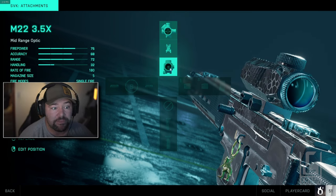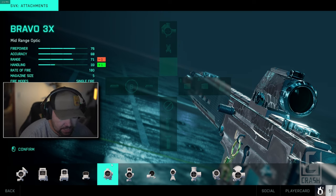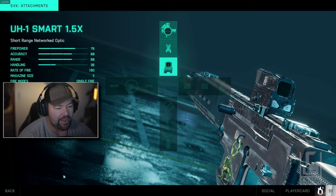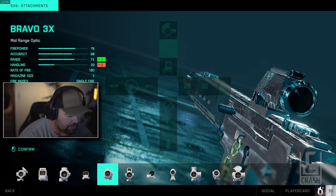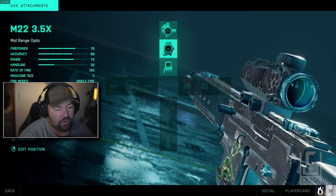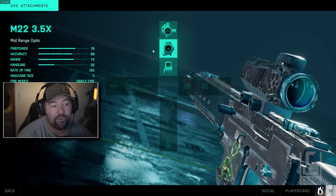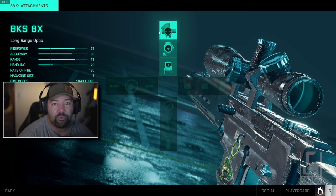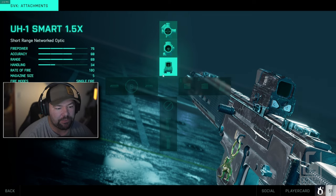Let's talk about how I like to set this gun up. I like to have three options for sights — close, medium, and long range. For close range I like the Smart 1.5x. At medium range, the M22 3.5x sight is the one I really like and run around with most of the time. Then I put the BKS 8x on there just in case I see someone really far away — that's the beauty of the plus system, we can be flexible.